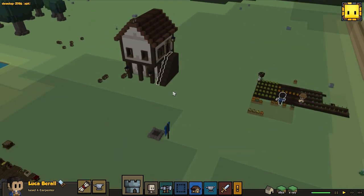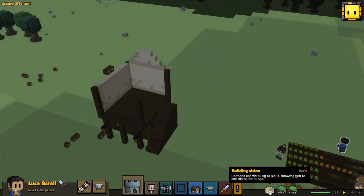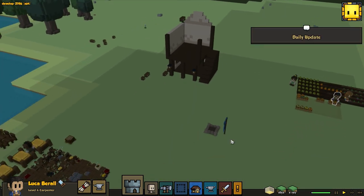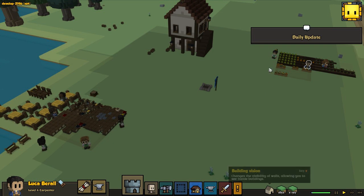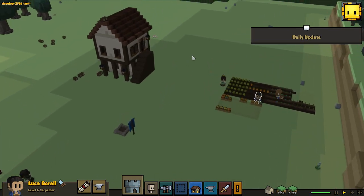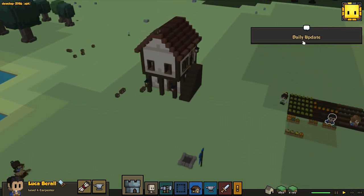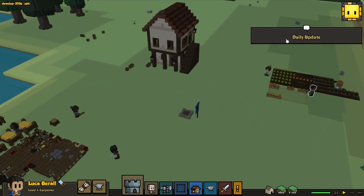We got one house going, we still need to move beds in and such. But I think before we do anything with that we're gonna start a new building project so we can do many things at the same time in this game. That did help out a bunch, because there are so many things you need to do and trying to do many at the same time is a good idea in my opinion.